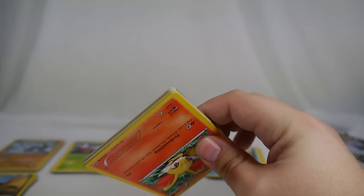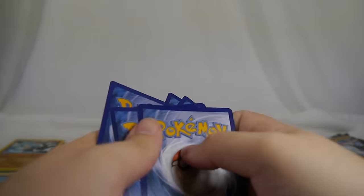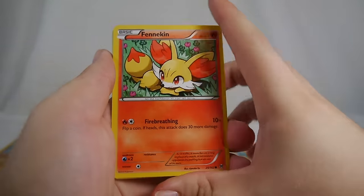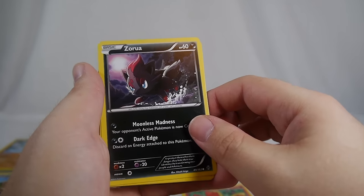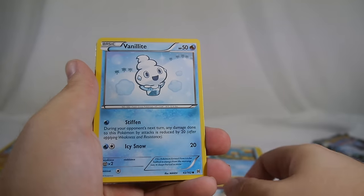We're down to three packs and nothing too thrilling yet, but we did get two holos, which is not bad at all. All these code cards being flipped around are really throwing me for a loop. We got Fennekin just laying in the bushes, Zorua walking on water, Vanillite.